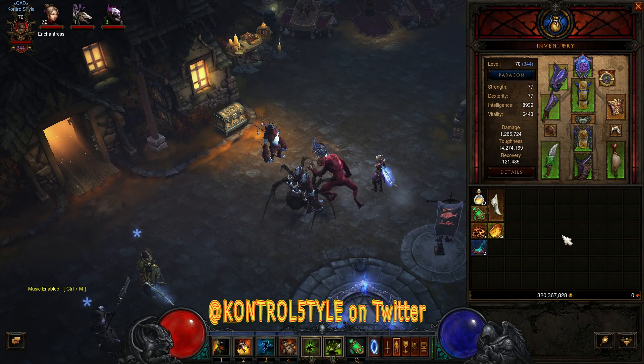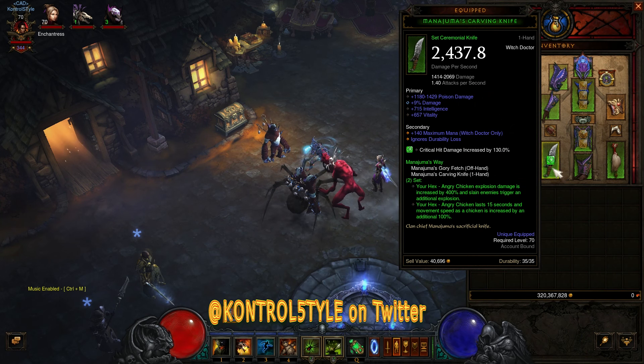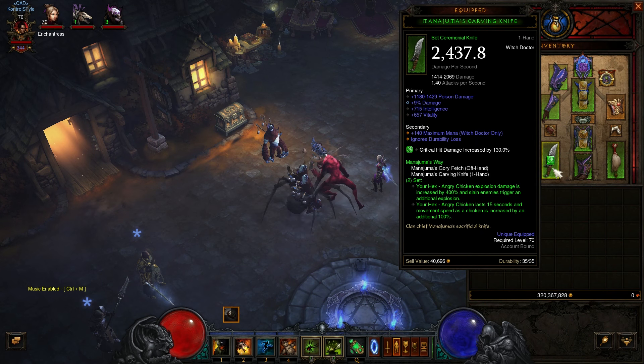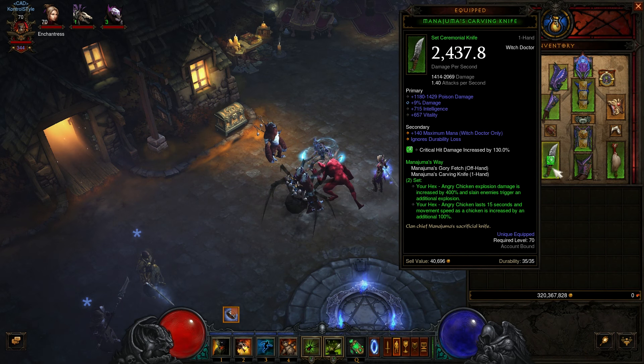Hey guys, ControlStyle here with another Witch Doctor build. This build is going to be the Angry Chicken build. The idea is to run to each elite, destroy them, and then run to the next elite. This is probably more of a rift speed build rather than greater rifts, but it's really fun and if you like high speed gameplay, this is definitely it.